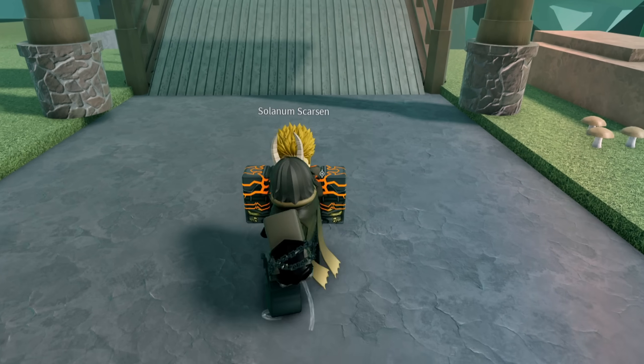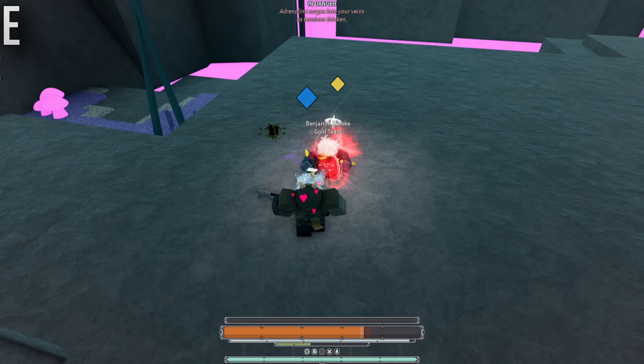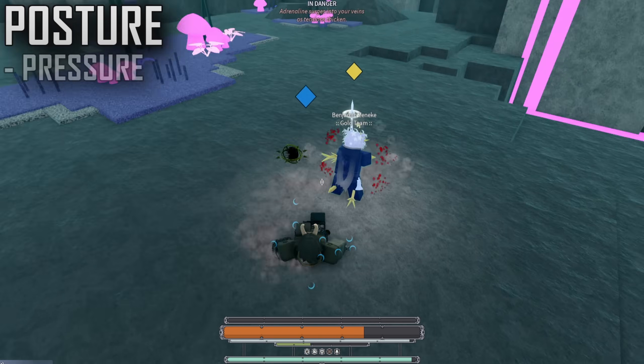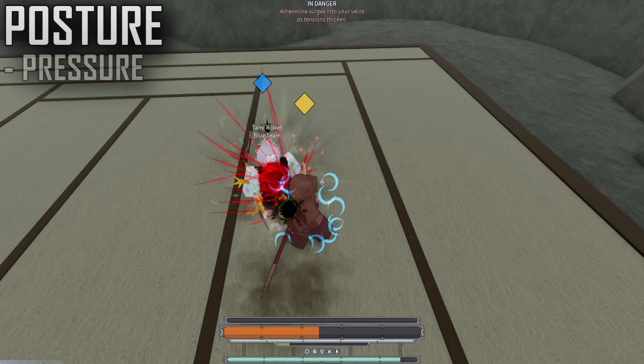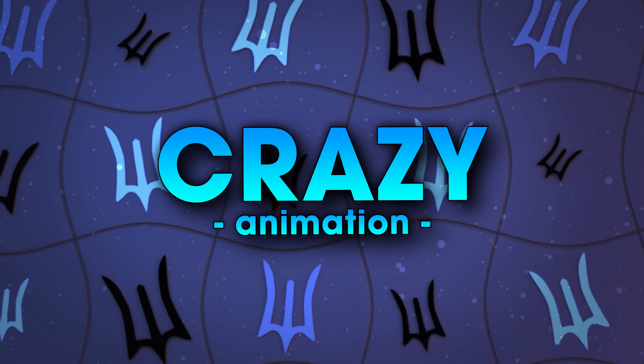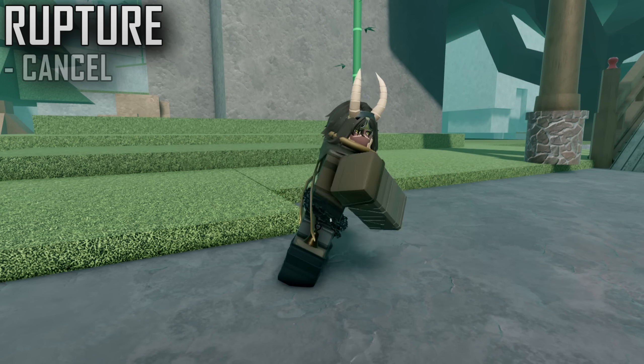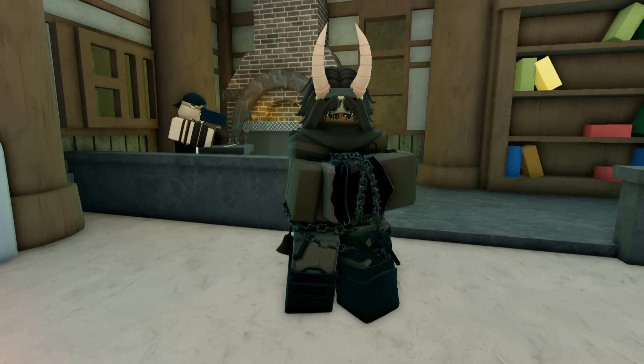I noticed this slap Rupture going hard off Uppercut interactions, or after parry trades to Guard Break. Surprisingly, the posture output is really nice for this attack and it can set up combos. What's very interesting about the slap Rupture is how it deals with fainting — we can actually fully faint this mantra into an M1, and the mix-up potential is insane.